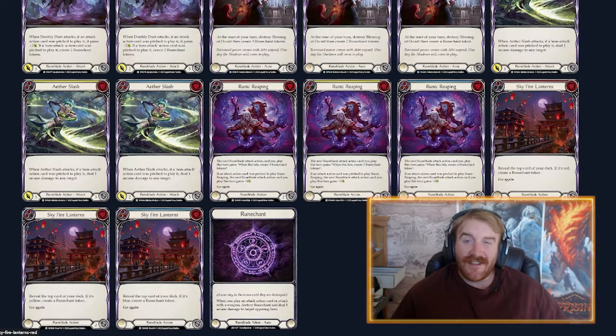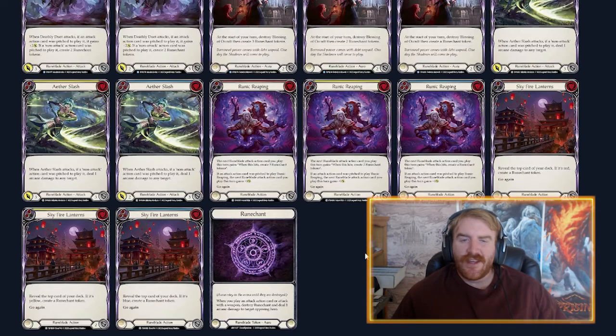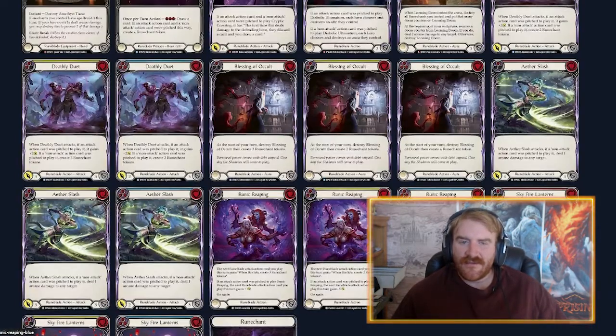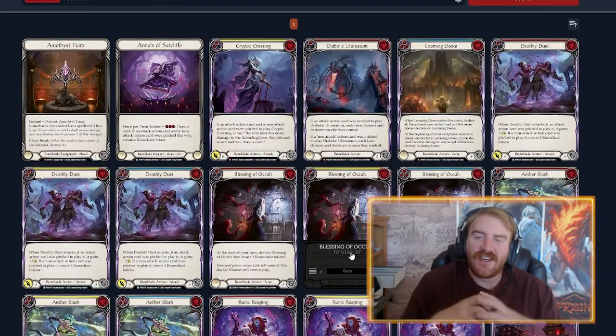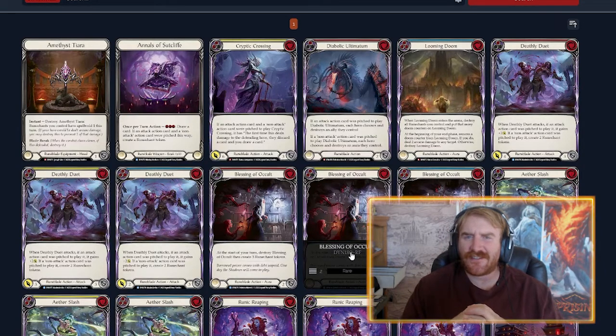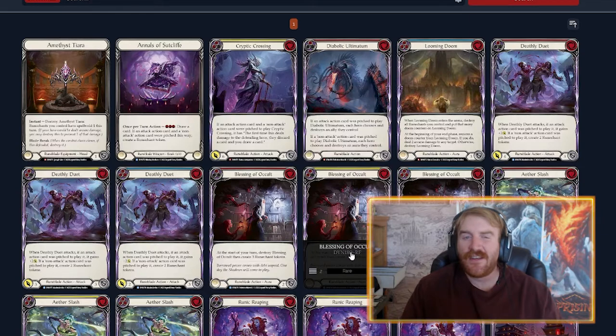Skyfire Lanterns — same deal: reveal red you get a rune chant, reveal yellow you get the other effect. These last several cards are basically complete draft fodder — and it's not even a draft set. Overall, I don't think Runeblades gets a huge bump here. There might be some new Viscera builds getting brewed, and Viscera might get a little varied — maybe like Dash where you're not sure what type you're facing.